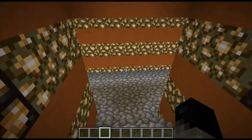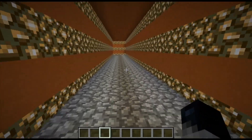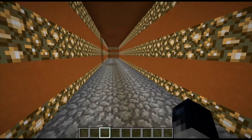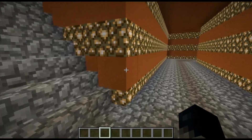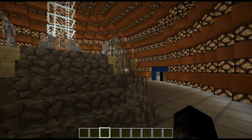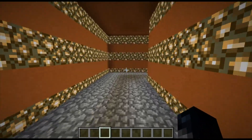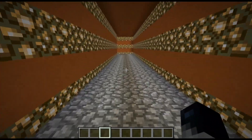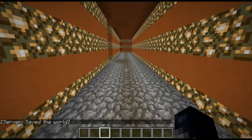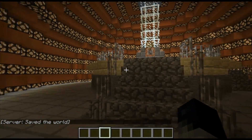More rooms are down here. Let's see if we can find that swimming pool. Is this another control room? Let's go through the other hallway and see where we end up. I guess House is playing a prank on us again. Wink wink.